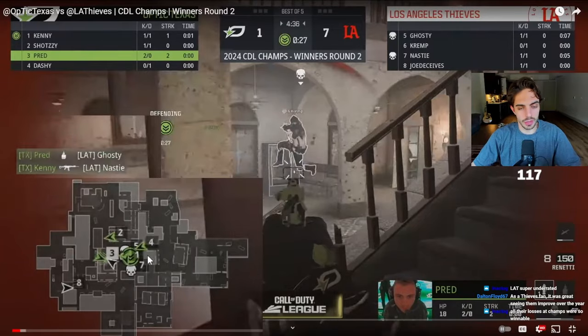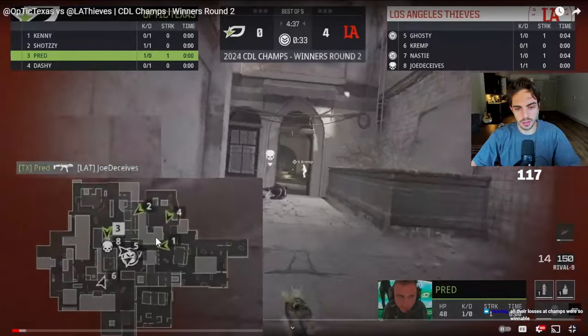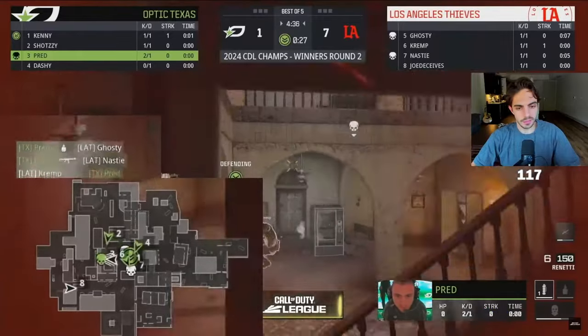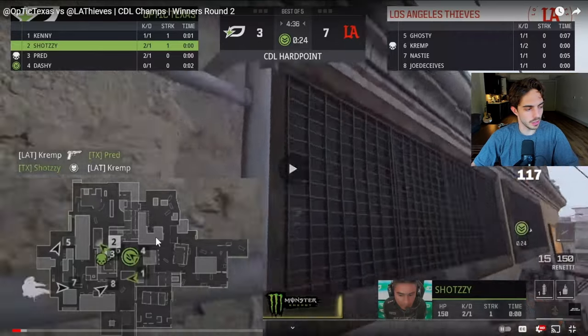He gets another kill with a nade somehow. I don't know when he threw the nade — oh yeah, he just needs B1. He almost gets three right there, but Ant dies for the trade. We break back on a huge 25 seconds right there.